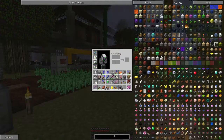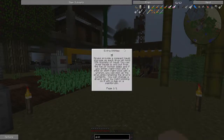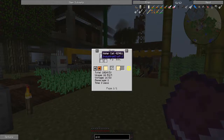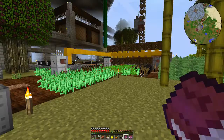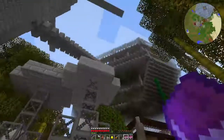I'll show you quickly how the drilling fluid is made and then the pipes. For the drilling fluid you need lubricant, stone dust, and water in a mixer — low voltage minimum — and that will give you your drilling fluid. You will need a lot of this, but you'll have plenty of stone dust and water is easy to get.